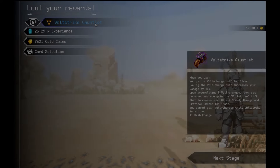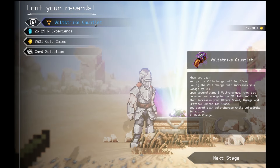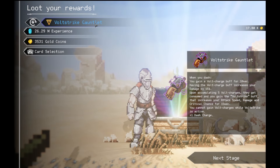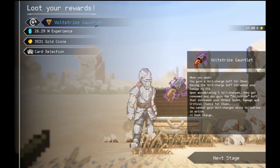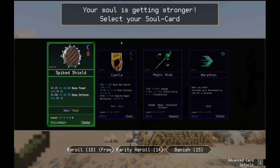Give me a good artifact. The Volt Strike. So when you dash, you gain a Volt Strike buff for 10 seconds. Having your Volt Swords buff increases your damage by 15%. Upon accumulating 5 Volt Swords, they get consumed and you gain the Volt Strike buff that increases your attack speed, damage, and crit chance for 15 seconds. You cannot gain Volt Swords while Volt Strike is active. And you get plus 1 dash — which is just good overall. Let's upgrade my weapon to max skill.